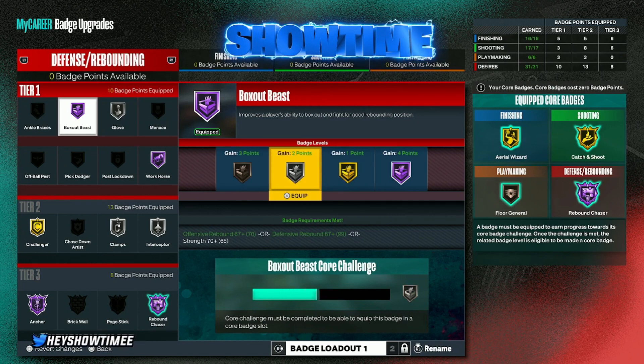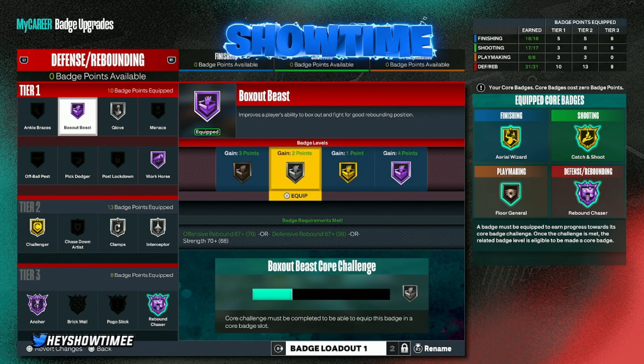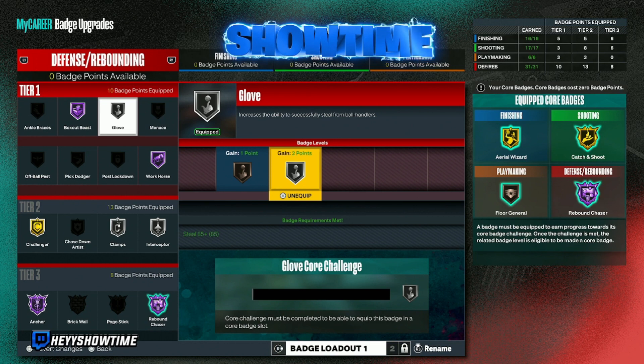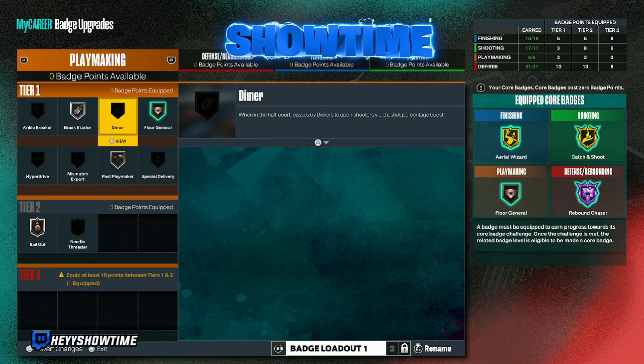Box Out Beast is overrated — I feel like Rebound Chaser is more important. You could probably get away with Box Out Beast on silver. Glove I also just put on today, so don't watch the core meter too much on that one. But Glove is a really good badge — I like to spam square sometimes and I'll just get a rip. Glove is really OP and it's nice to have as a center to get those random rips and get a stop for your team.